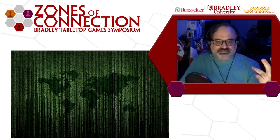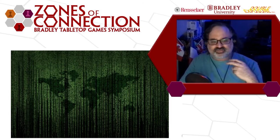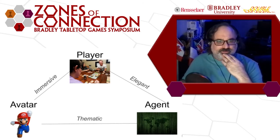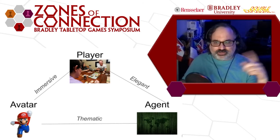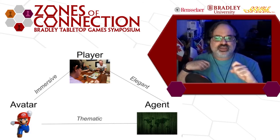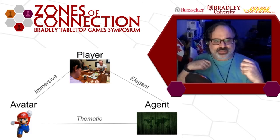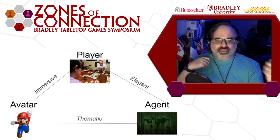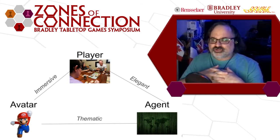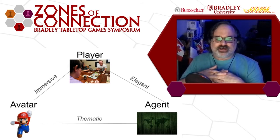This is an important perspective, especially in the context of a strategy board game. If we look at the joins between these three people, we find some interesting stuff. If the join between the player and the avatar is strong, the game is going to feel immersive. This is the trick of video games, escape rooms, and LARP — they try to smoosh the player and the avatar together and get that join as tight as possible. Another example of this is the board game Nyctophobia.